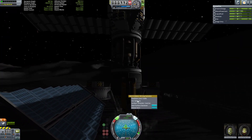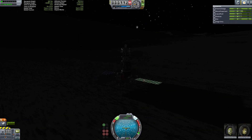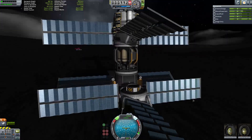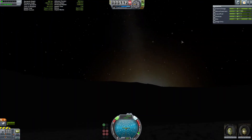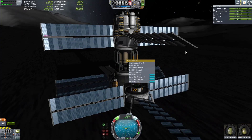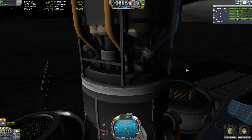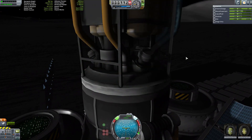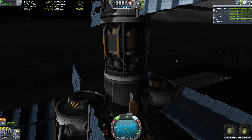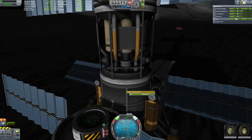I should point out here: do not run your drill while you're converting fuel, because apparently that will make your heat spike and overheat things, which will slow down the process. Shut down your drilling and then use the ISRU converter. Also, you can actually do multiple conversions at once — like liquid oxygen, liquid fuel, and monopropellant at the same time — but don't do that, because I think that'll double the heat.